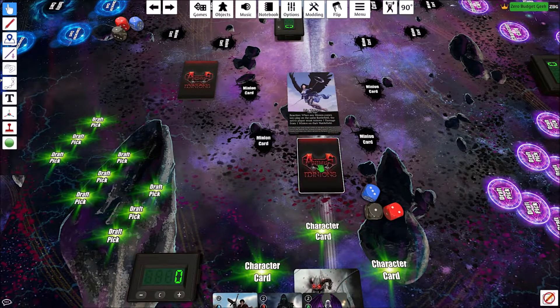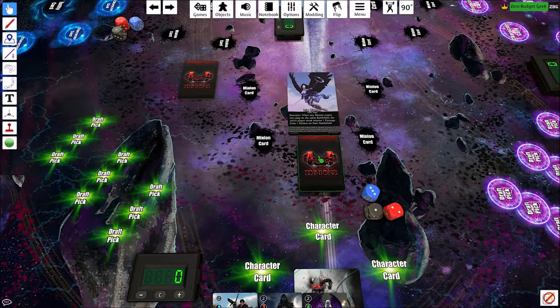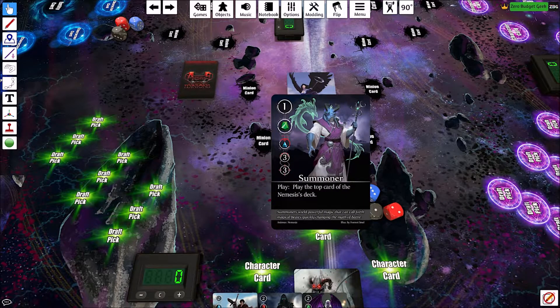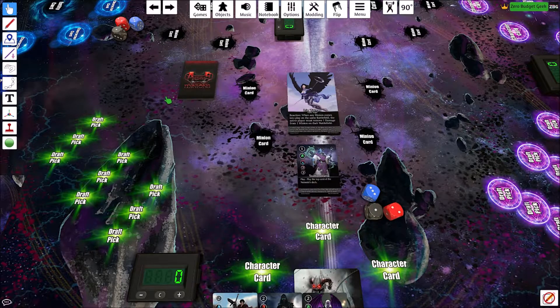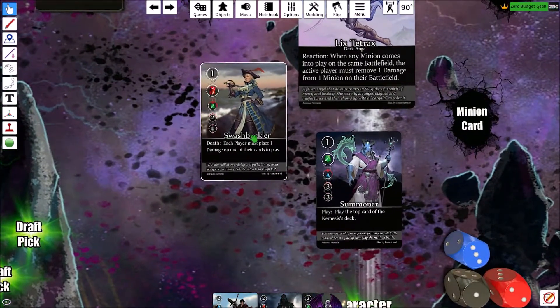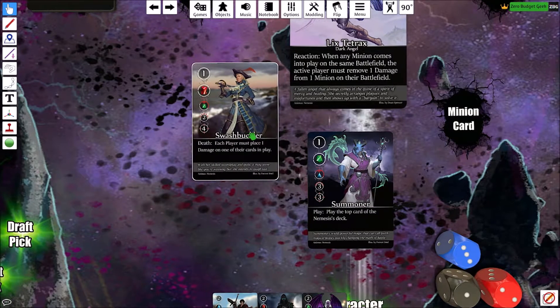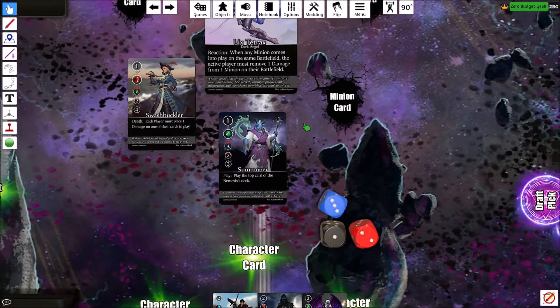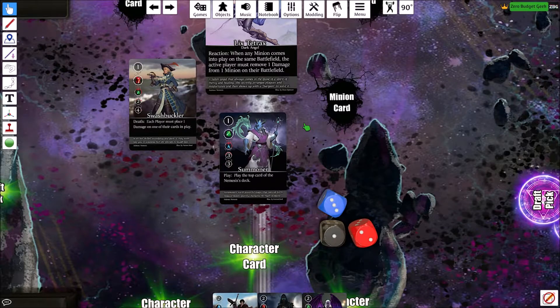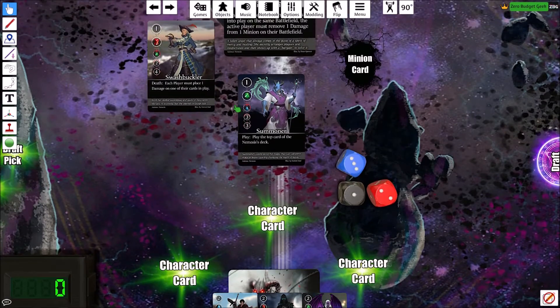The nemesis takes the first turn. A minion comes into play — there's nothing to remove damage from yet. It plays a Summoner — play the top card of the nemesis deck — getting a big tempo on us. It is a Swashbuckler: when he dies, each player must place one damage on one of their cards in play. Technically they can attack but there's nothing to attack, so they end their turn.